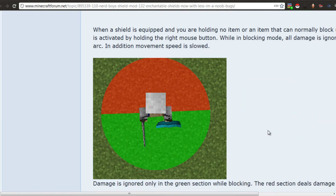Another thing from the forum is the blocking direction mechanic. There's a diagram — a circle split in half with two colors. The red color indicates where your back is facing and the green indicates where you're facing. So if you're blocking and a skeleton is in front of you in the green zone, it will block. But if a skeleton is behind you in the red zone and shoots at you, it will not block and you will take damage.